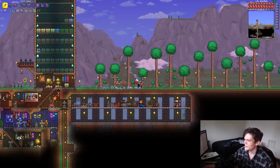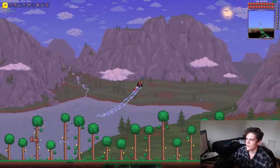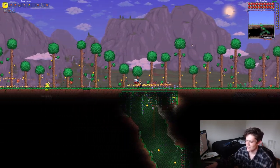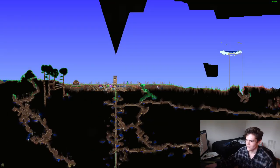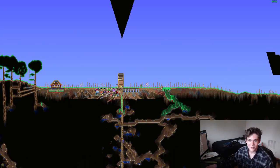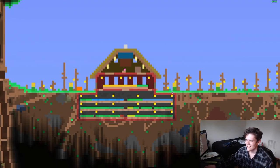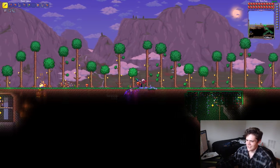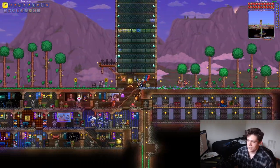I used to have a really giant hill here — a big hill that encompassed this entire area. You can kind of tell because there's a cave here that used to go up and over this way in the hill, but I completely removed it. I flattened out this entire area just so it's prime for building things like my wonderful little place here. I'm really happy with this.